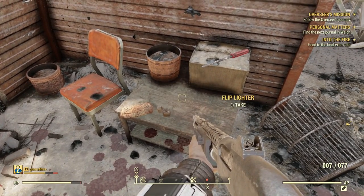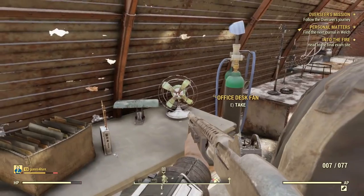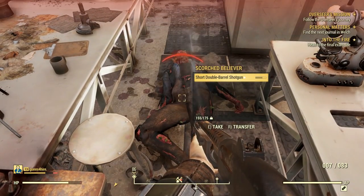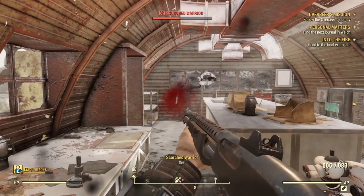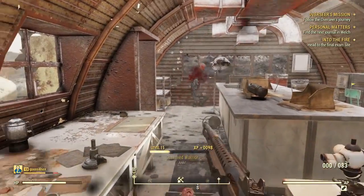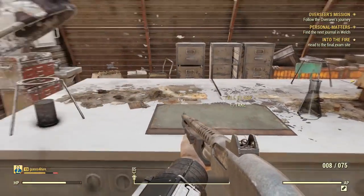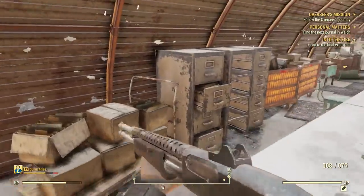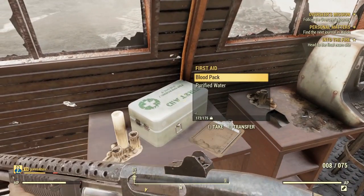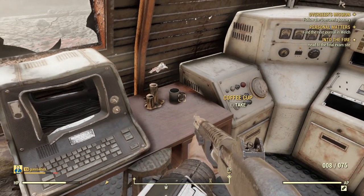Magnifying glass, flip lighter, hot plate. There's one on the outside. Radio jammer. That dude's tough — how many shotgun shells are you going to take? He's a scorched warrior. I just picked up a Bunsen burner. Oh — pristine miner uniform! Super clean and I like it.